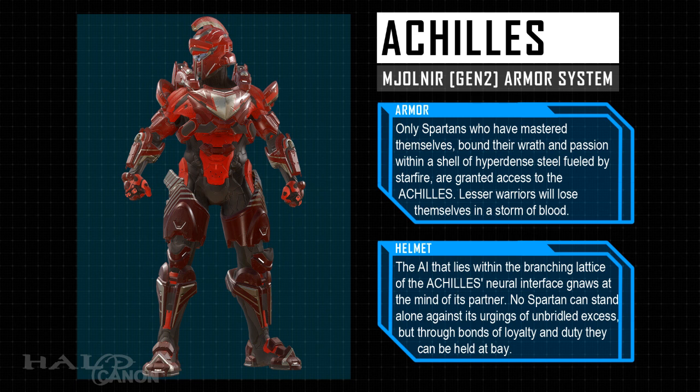Next up is an armor that can only be unlocked by completing Spartan company commendations — Achilles. Only Spartans who have mastered themselves, bound their wrath and passion with a shell of hyper-dense steel fueled by starfire, are granted access to the Achilles. Lesser warriors would lose themselves in a storm of blood. The AI that lies within the branching lattice of Achilles' neural interface gnaws at the mind of its partner.